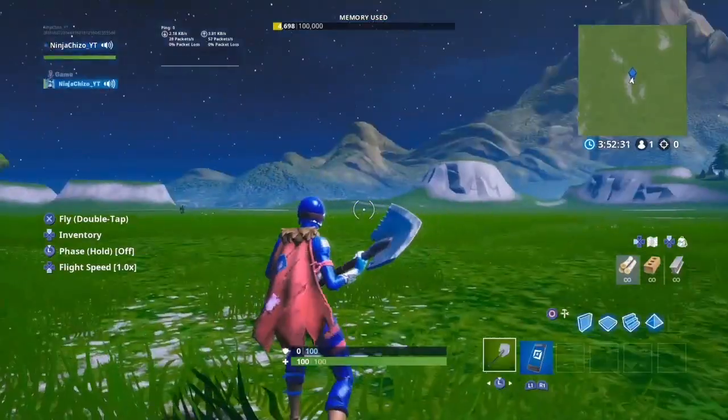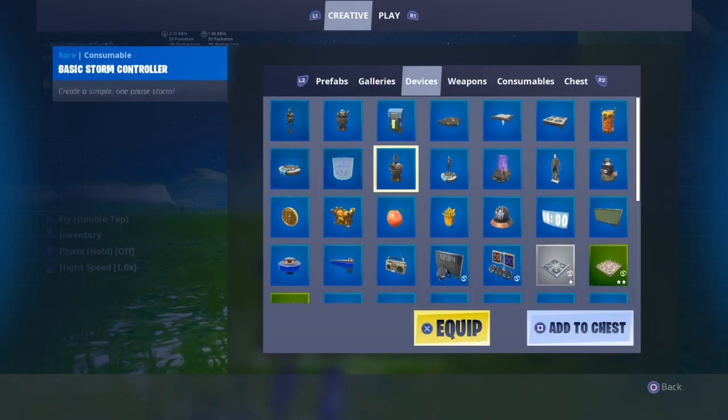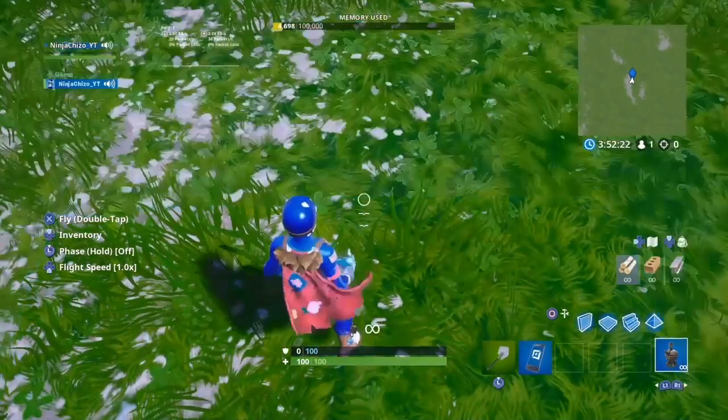When you get to the middle of the map, you basically want to grab this — it is called a Basic Storm Controller. It's in the device section, it's called a Basic Storm Controller. Throw it down where you're standing.